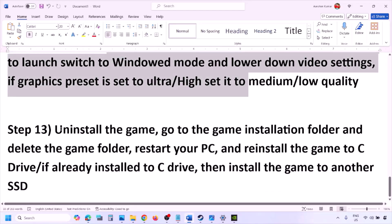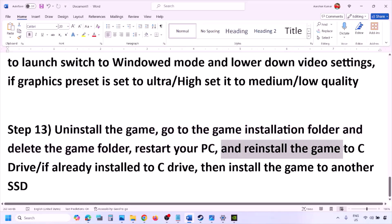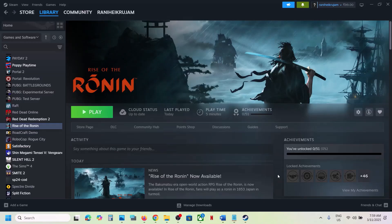The last step is to uninstall and reinstall the game. Go to Steam, right-click on the game, and click Uninstall. After uninstalling, go to the game installation folder, delete the remaining game folder, and restart your computer. Then reinstall the game to the C drive — if it was on another drive, try the C drive. If it was already on C drive, try installing it to another SSD and check. One of the steps in this video should help you run the game successfully on your Windows computer. Thank you for watching — please like and subscribe.